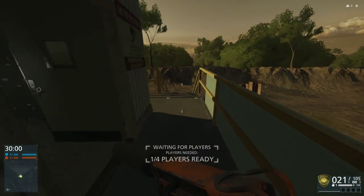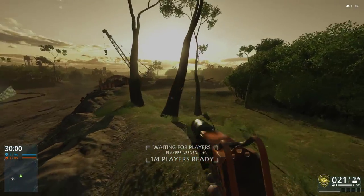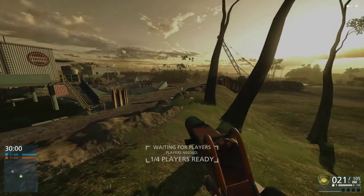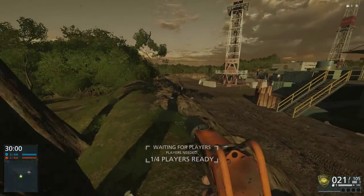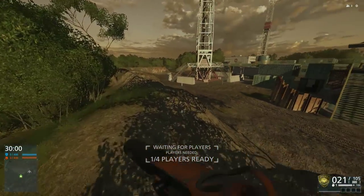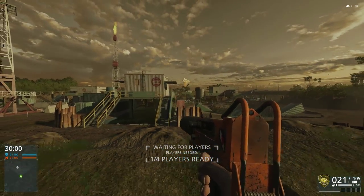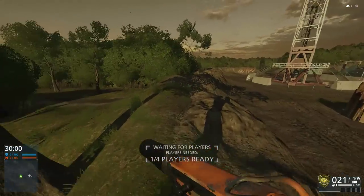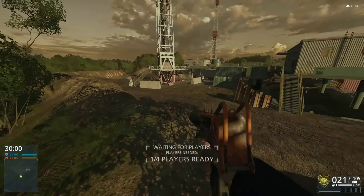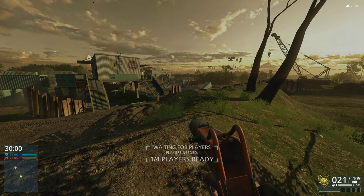Just unbind it if you can't help yourself. If you're on console, just don't press spot. Every time you die, you get another two cameras. Those two cameras will stay where you've placed them unless somebody shoots them off. But every time you respawn, you get to place one more camera — so you can actually have three.